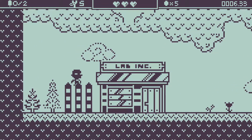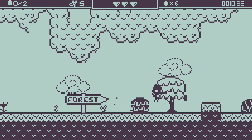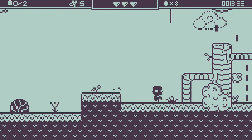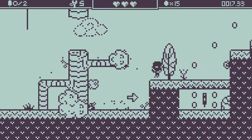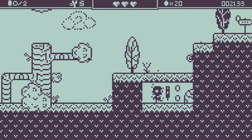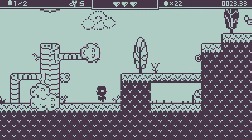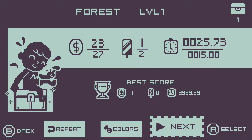Looks like we're just collecting coins, jumping — I think there are gonna be some enemies. I think you get some kind of projectile throwing weapon, like a slingshot. I'm really digging this old school aesthetic. Oh, hold on — can I go through here? A little secret? Nice. Alright, level one done.